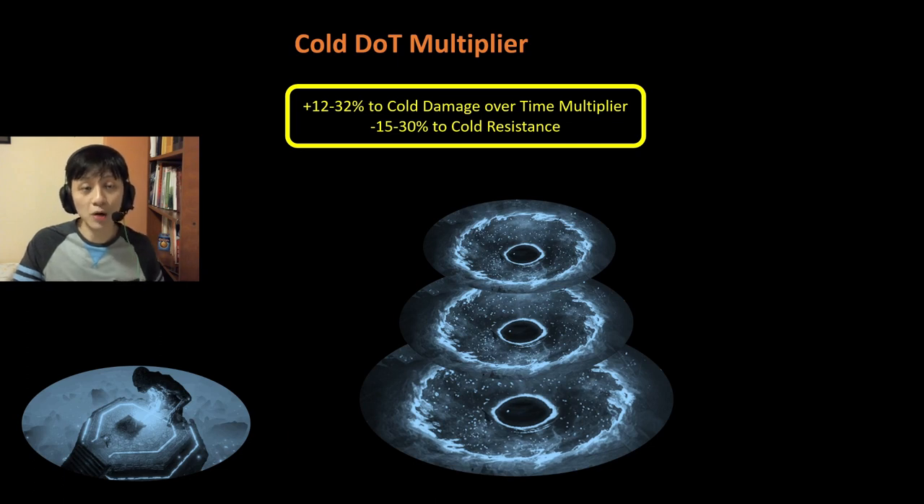Next, we have Cold DOT Multiplier, which comes in the form of 12-32% Cold DOT Overtime Multiplier with a downside of 15-30% reduced Cold Resistances. Cold DOT Multiplier is much more valuable than spell damage, and hence despite the downside, you are getting a really good bargain — you will take this any day. This will be A to S tier depending on the percentage of Cold DOT Multiplier.